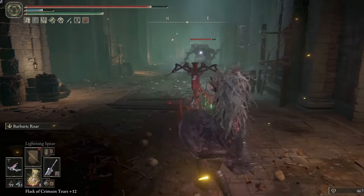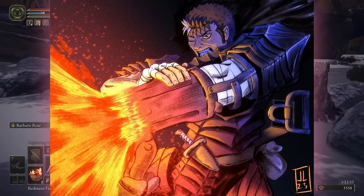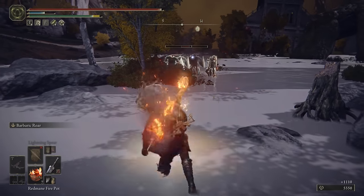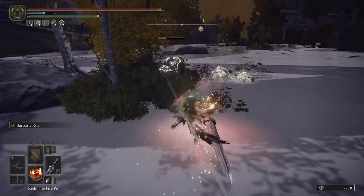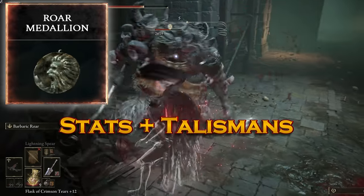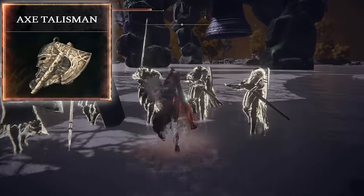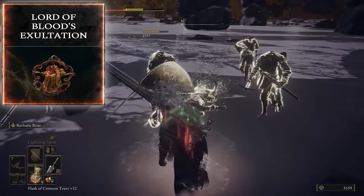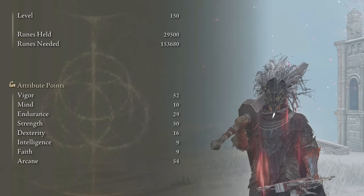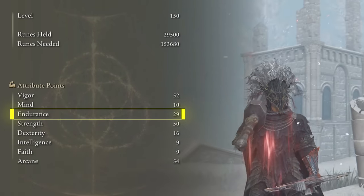And finally, we integrate fire pots to emulate the fire cannon that Guts wields in his arm. It's not a perfect replica, but it's close enough. For talismans: the Roar Medallion to increase the damage buff of the Barbaric Roar weapon art, Axe Talisman to buff your charged heavy attack combo, Lord of Blood's Exaltation, and Great Jar Arsenal or Erdtree's Favor to help with the weight load. Our stat priorities are Strength and Arcane, but because the Greatsword is so heavy, we need a bit of Endurance as well.